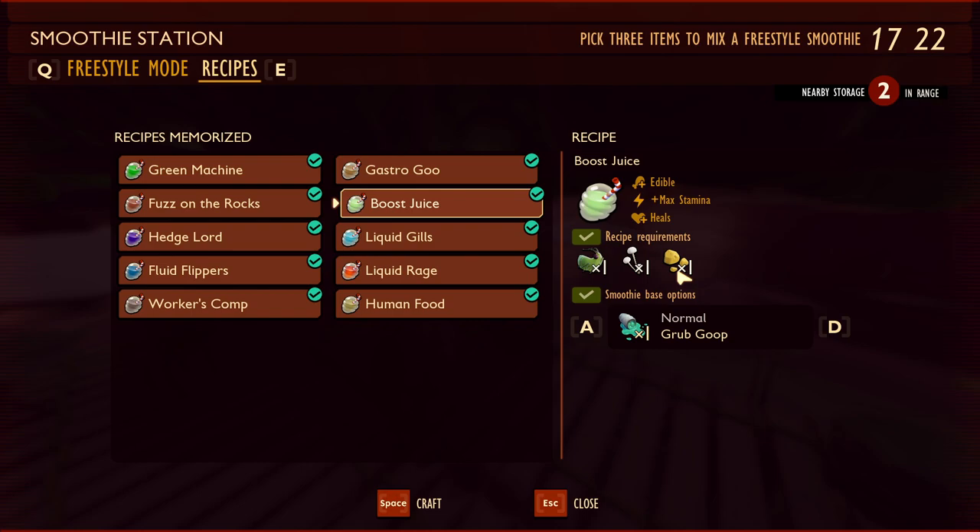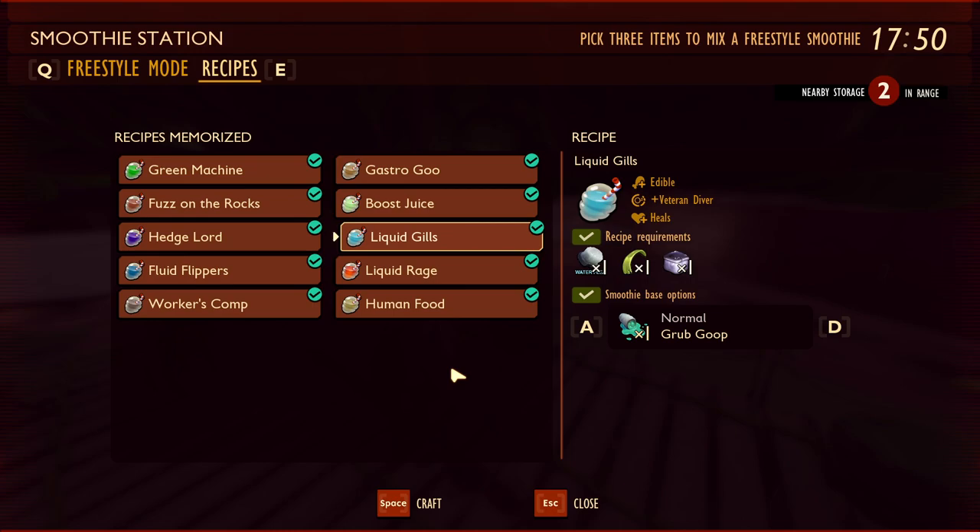Boost Juice is unlocked by analyzing acorn bits. The recipe requires one raw aphid meat, one mushroom, and one acorn. Mushrooms are found all over the map, and aphids wander the yard. It's edible, replenishes 25% hunger, increases your max stamina, and heals. Highly recommended if you sprint frequently or use stamina-heavy weapons — especially when fighting the hedge brood mother with the mint mallet.